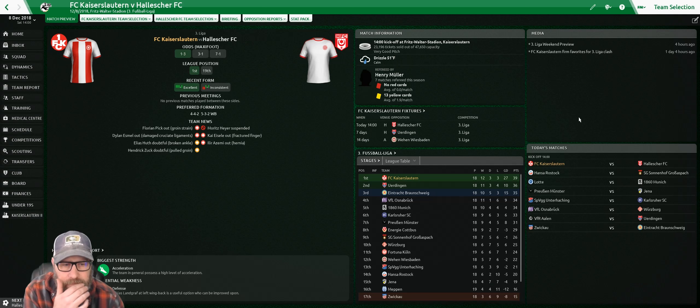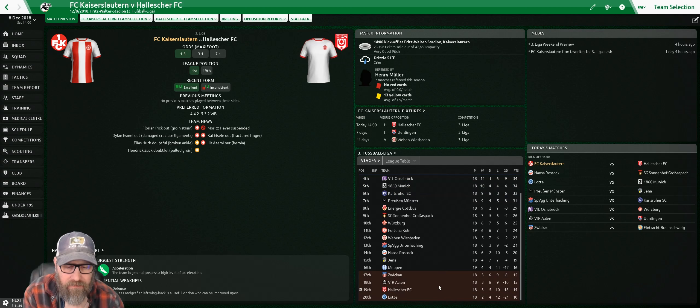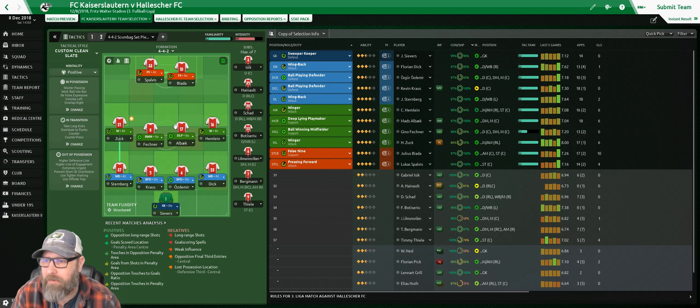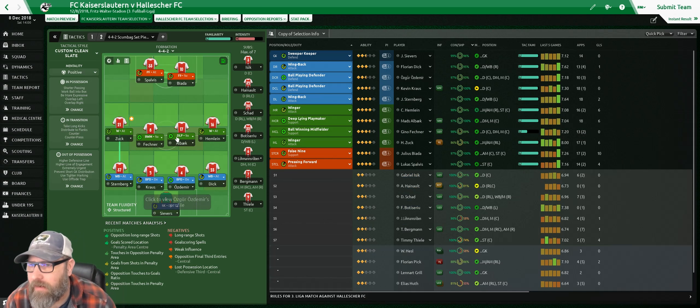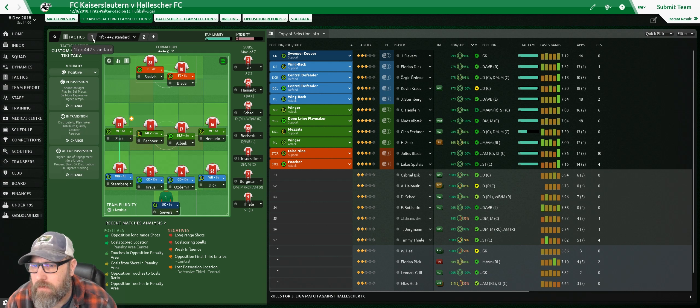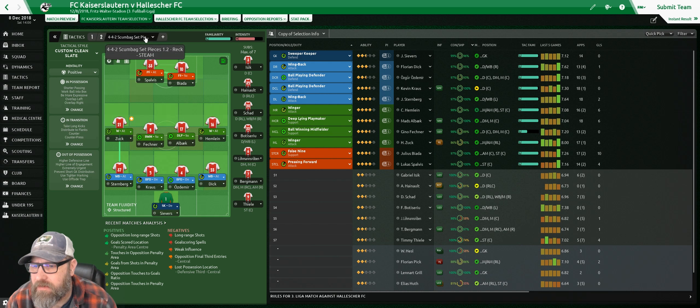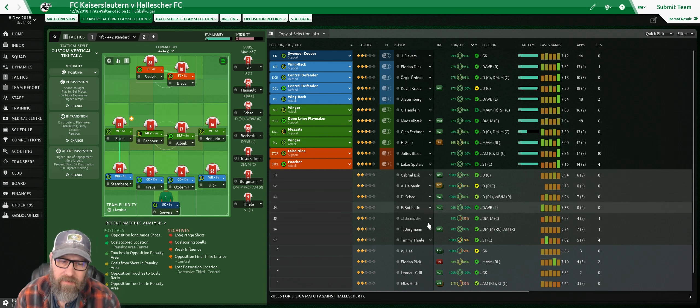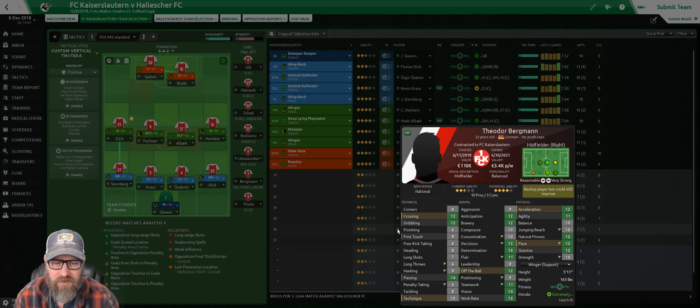Match preview: Hallzeker is in 19th place, almost last. We're in good form; they're in inconsistent form. They are a fairly quick team, so it might not be a bad idea to run a slightly lower back line. But we're not going to mess with what's been running. Pressing forward versus Poacher for Spalvis; ball-winning versus Mazzala — not because we run a Mazzala with Feshner, but I've been running Bergman up there quite a bit. Bergman's a creative, more scoring-type player — six finishing, but much more of a playmaker.